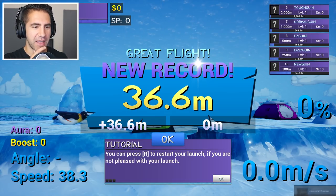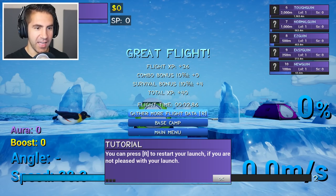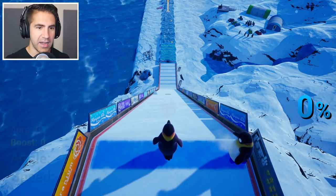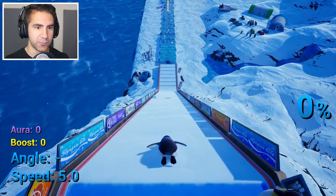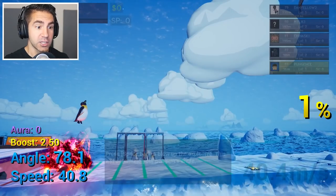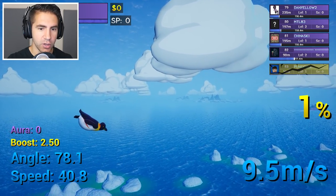Does that kind of look like the Fortnite victory royale thing? So not our best first flight. Gather more flight data, base camp. You press R to restart if you're not pleased. Let's do a restart. Let's try it again — the booster's right in front of me. And there's an explosive right there. Hit the explosive — that's how you launch it!